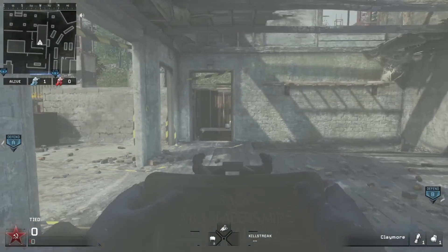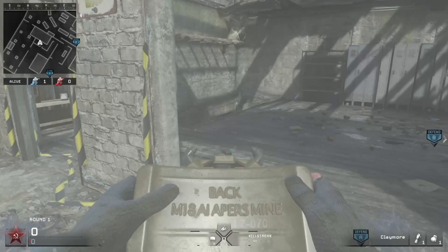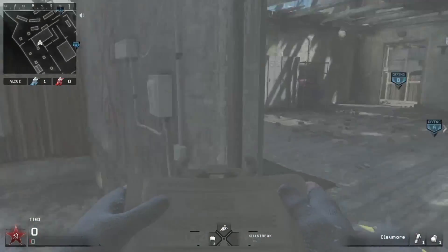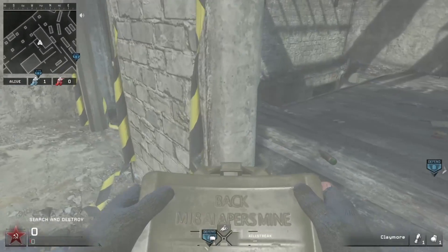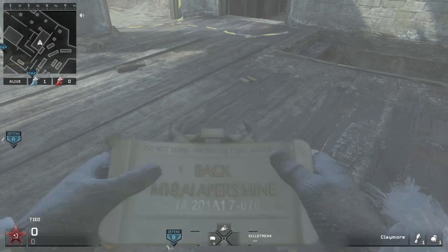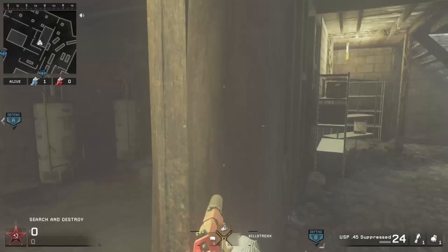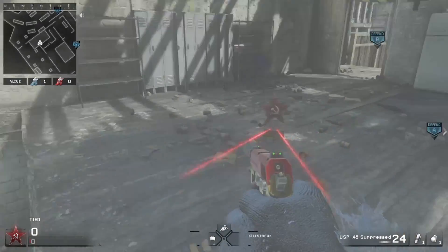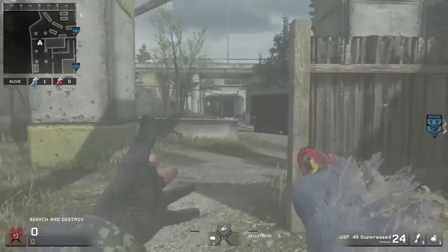One last spot for this map — this is going to be for the people that always try to flank from underground and come in from the back. It's really annoying, especially when you're staying back and not really pushing, just waiting for them to make a move. That's how people usually get killed — by people coming at you from underground. So this is where you set the claymore. Right when they come up from underground, they don't see anything, they look around, and bam — right there. Alright, that was Claymore Spots number two. I'll see you in the next episode.